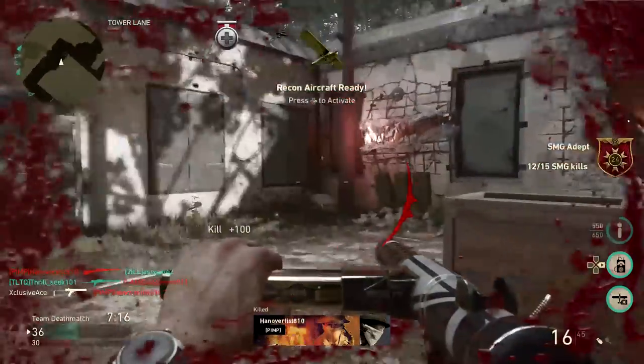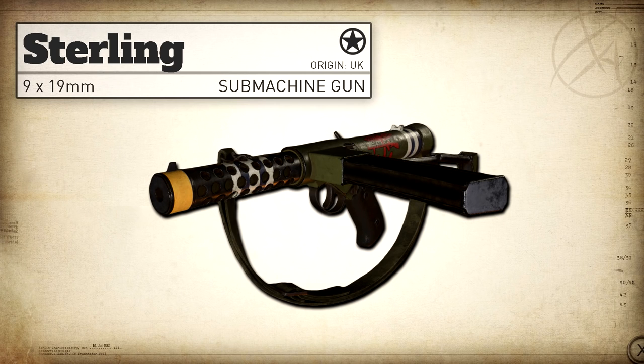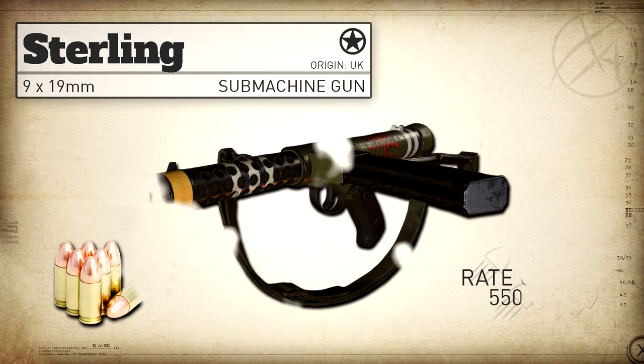Let's have a look at some of the real life stats. The Sterling might look a little bit familiar to you — it looks a whole lot like a Sten, and this makes sense because the Sterling was actually designed to replace the Sten. It fires a 9mm Luger round at approximately 550 rounds per minute.